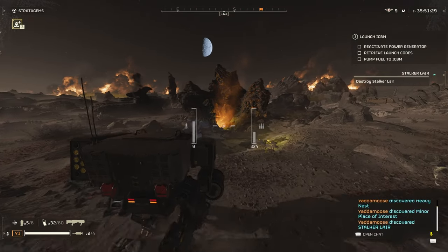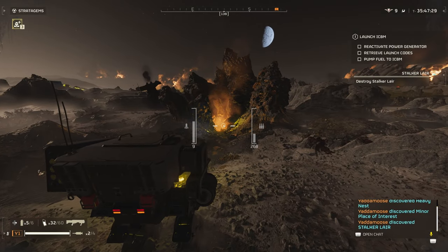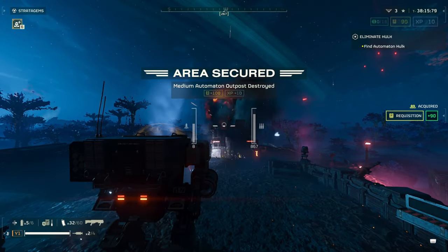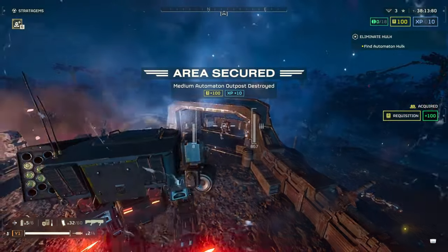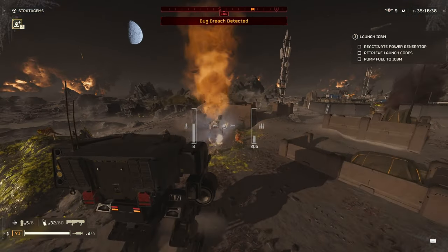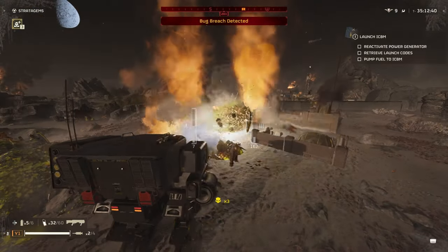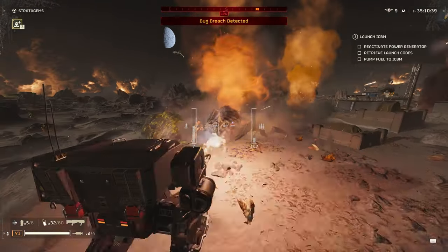The attached minigun doesn't seem capable of taking out nests or outposts, but the rocket pods can. I don't think this is the best use of these limited missiles, but if it's something you want to take out and it's on your way, then why not? This mech can handle crowds pretty well too, so if you find yourself in a bug breach, buckle up, spin that gun, and fire away. As long as you keep moving, you should be able to handle crowds with this decently well.